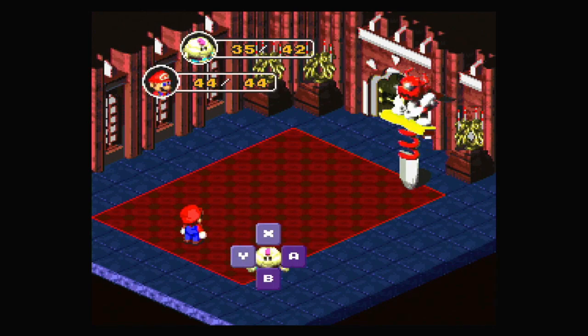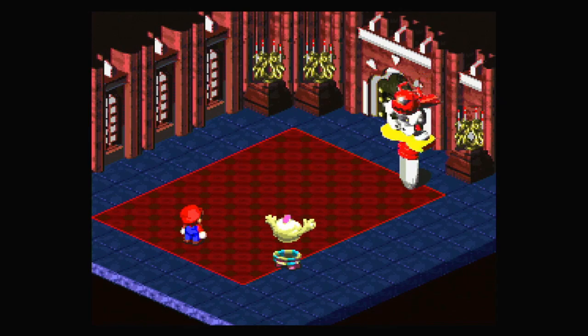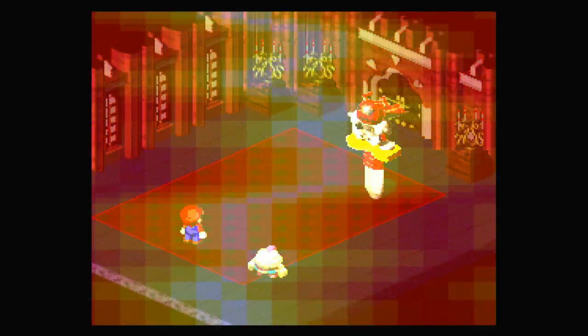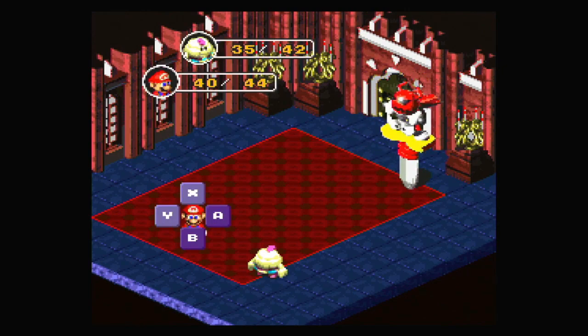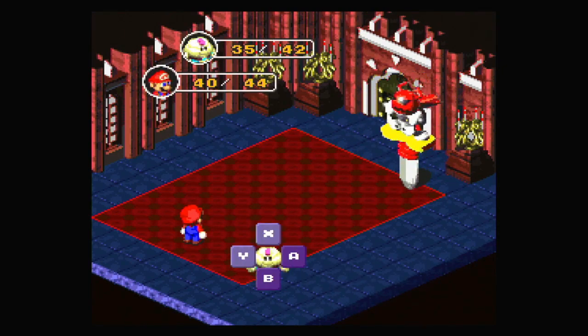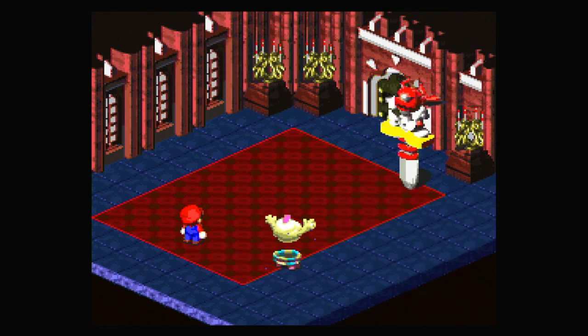I might actually just use Thunderbolt now — I've got plenty of FP and we'll probably get it back after this fight anyway. Very nice — he didn't get stunned, but it's fine. Let's keep going. I think he's probably resistant to fire since he uses fire attacks. I'm pretty sure he's weak to Thunder as a metal-based enemy.